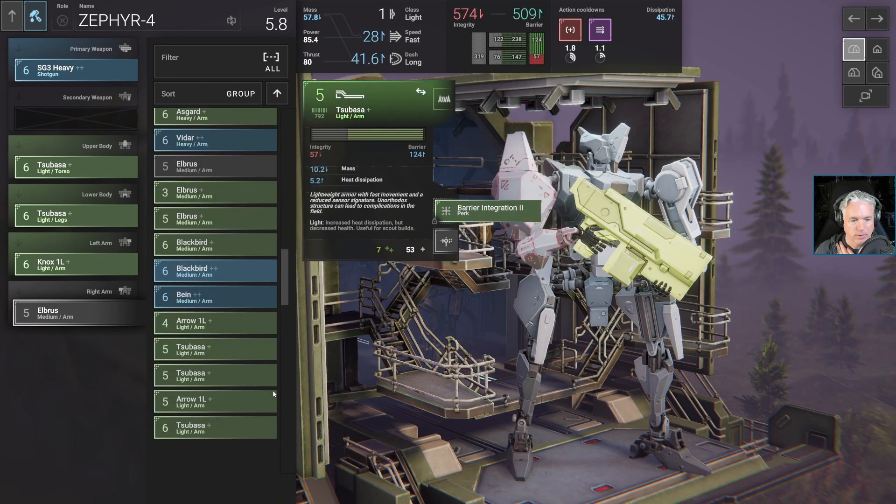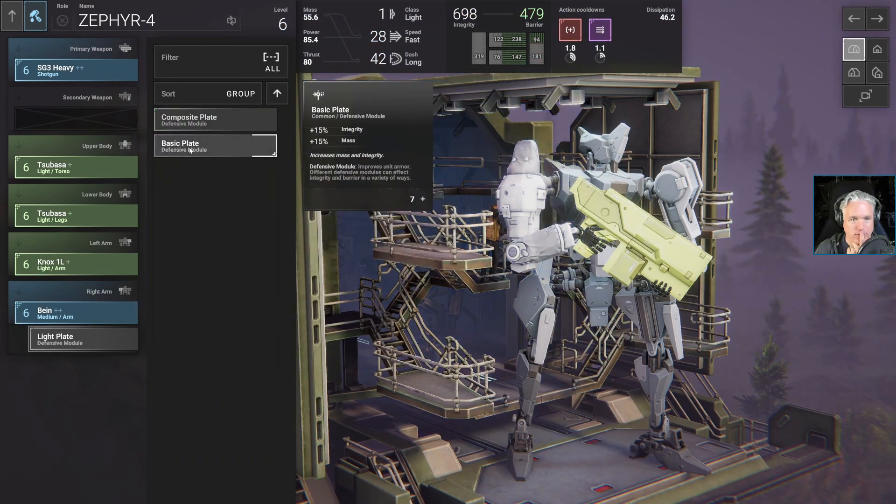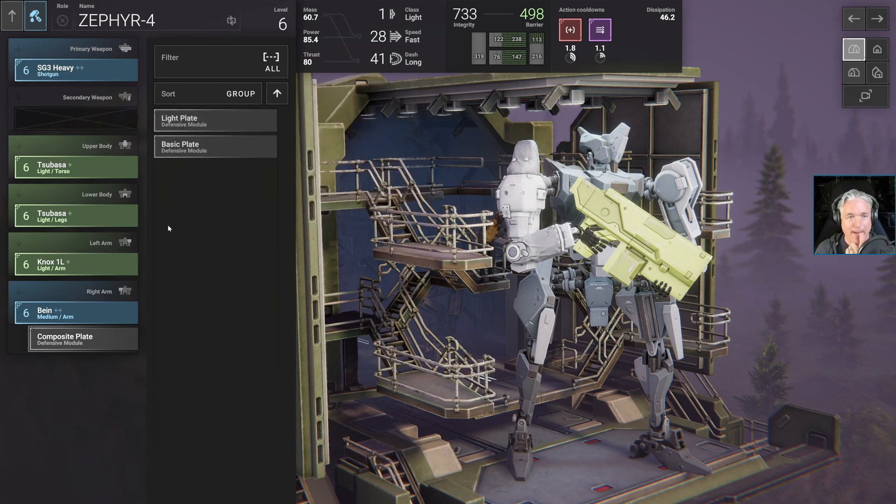For the right arm, this option would give another boost to heat dissipation, a reduction in mass, and an improvement to speed, but integrity would go down pretty significantly. Barrier would go up by about half as much as the reduction in integrity — not a great trade-off. Maybe I can boost that with the composite plate. Let's see what this does: 733 and 498 for barrier. Okay, we could give this one a try.